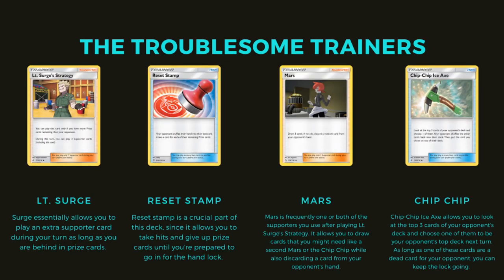The trainer cards that are going to be important in this deck include Lieutenant Surge's strategy, Reset Stamp, Mars, and Chip Chip Ice Axe. There are some others, but these are the bread and butter of your controlling strategy.